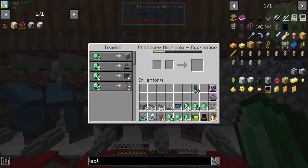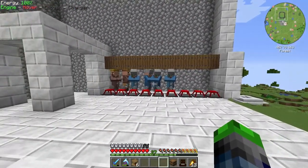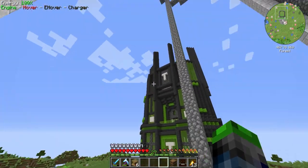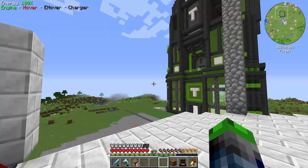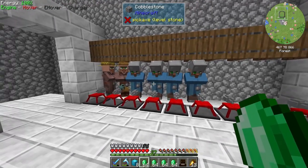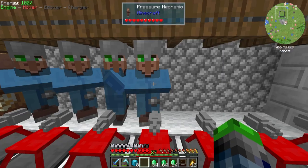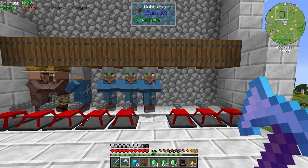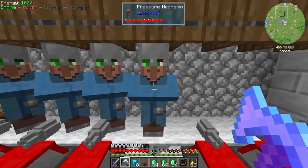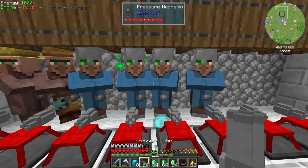The game crashed — it looks like my graphics driver actually crashed. I've now updated it, but this guy switched back — how is that even possible? It looks like a backup was loaded, which is weird. This guy's trades are gone and the chests aren't here. The good thing about loading a backup is that we can kind of reset this guy's trades, since I didn't really like them in the first place anyway.